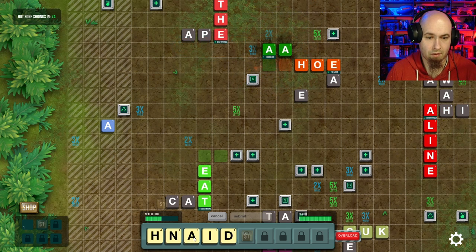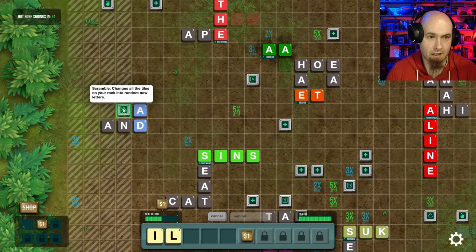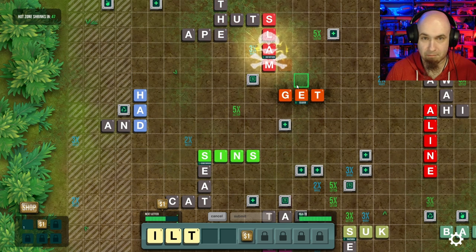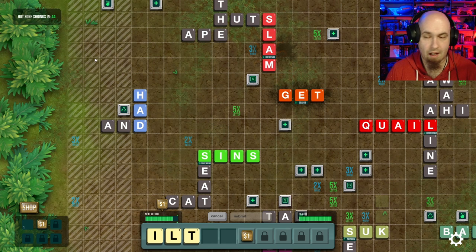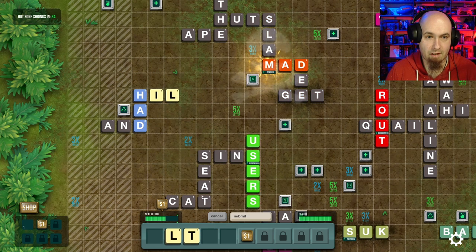I don't even know if this is a word. That's not a word. 'And' is a word. Do I need to get out completely or just be like... you know what, let's not risk it. Okay, I think I'm out now. I don't know how you activate these. What just happened there? You connect words to other people and that's how you kill them in this game. And the edges are coming in, just like a Battle Royale — you're constantly pushed towards the center, towards a spot where everybody's gonna be fighting.